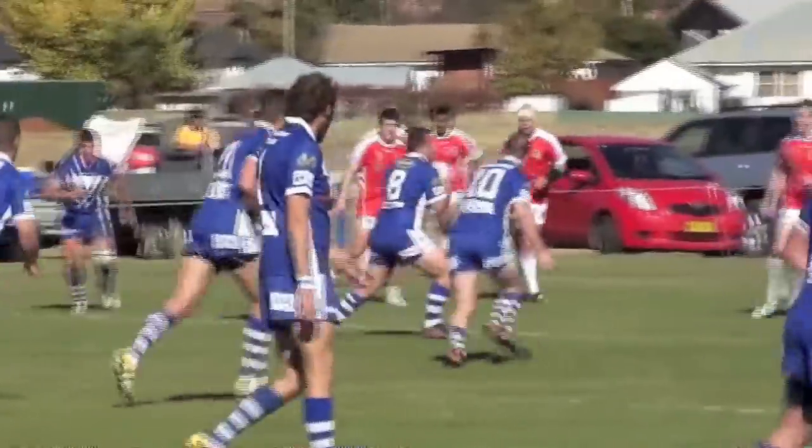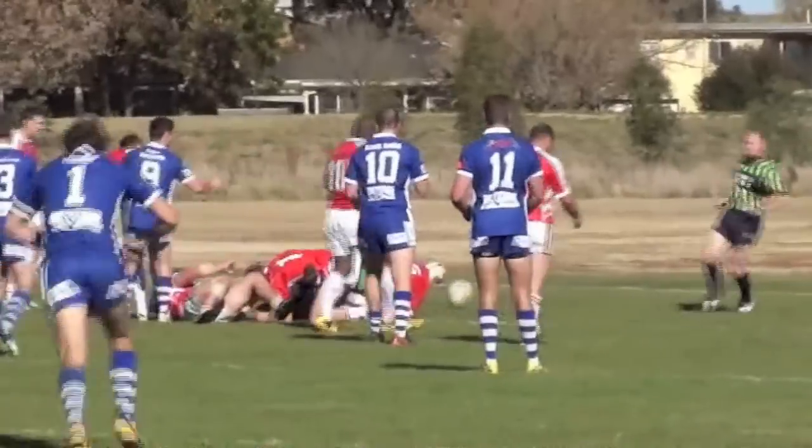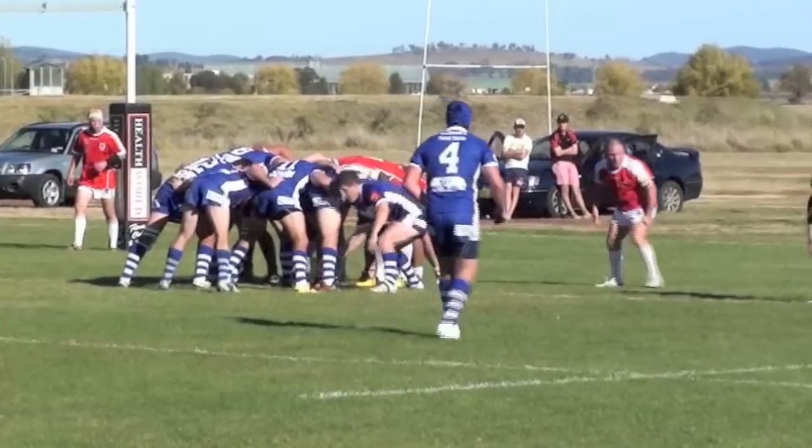Colin's again here at dummy half in attack, out to Merritt, he decides not to pass, off the right foot, barges over, takes three players with him — great try by Zach Merritt.